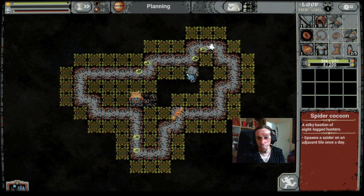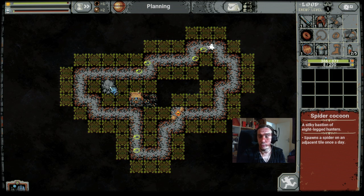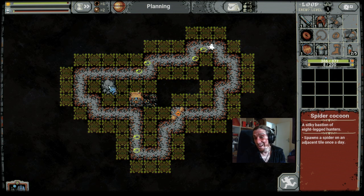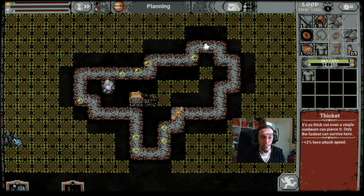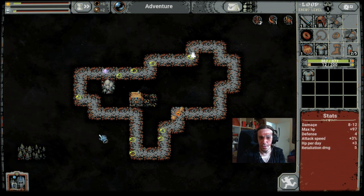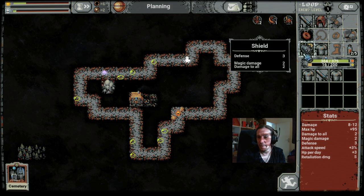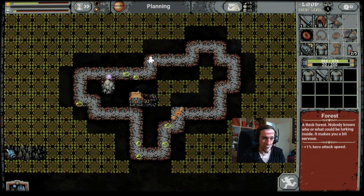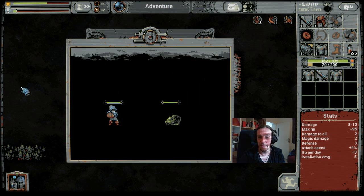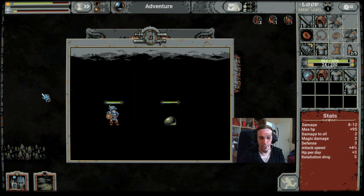The first spider cocoon is placed down. The less tiles next to the spider cocoon, the better, because you want to limit the amount of tiles they can spawn on — they always spawn on random tiles. You also want to leave some room for vampire mansions and chronocrystals. Keep in mind that damage-to-all is a very desirable trait for this scenario, because we will fight against a lot of enemies quite permanently, so everything which increases AoE capabilities is quite good.